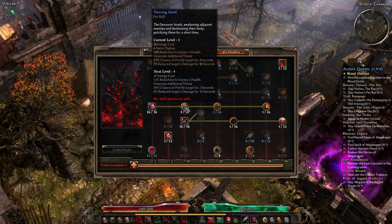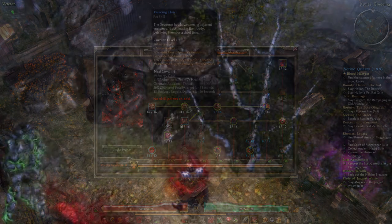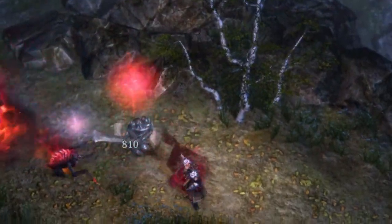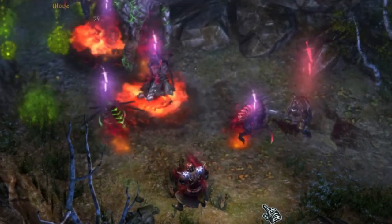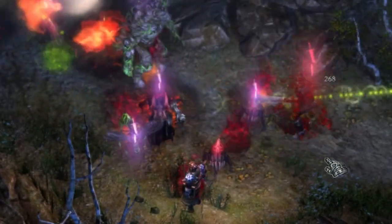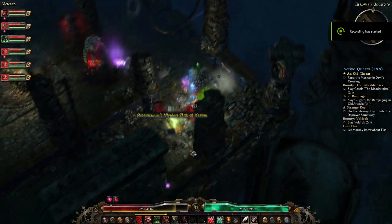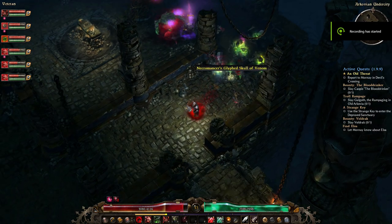The first of these abilities is called Piercing Howl. It works in a 6m radius and reduces enemy health by 12%, has a 27% chance to petrify the target for 3 seconds, reduces the target's damage by 7% for 10 seconds, and it also has a Taunt effect to draw fire away from you.